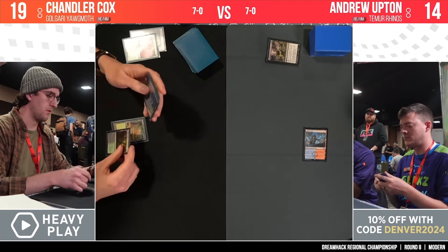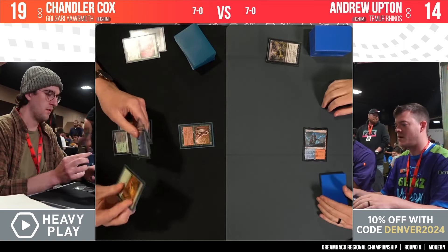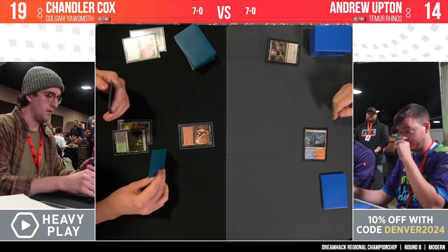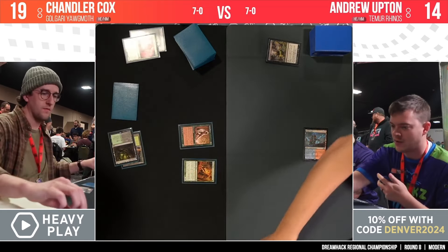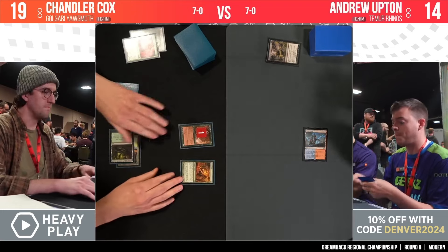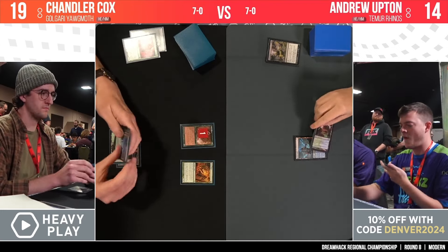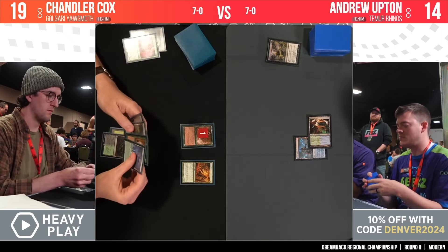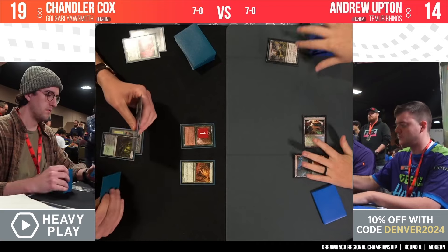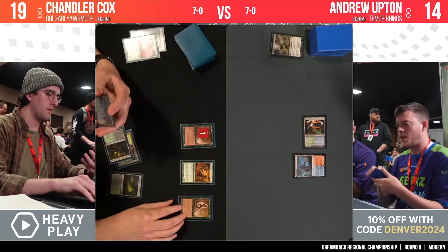Delighted Halfling makes Yog-Moth uncounterable, in addition to things like Veil of Summer and Herpatra — really important against counter-spell-heavy decks. Even in a matchup like this, it's pretty decent against Subtlety, though Subtlety doesn't actually counter anything — it puts the card on top or bottom. So it's really most impactful against Blue-White decks with four copies of Counterspell or Blue-Red decks.